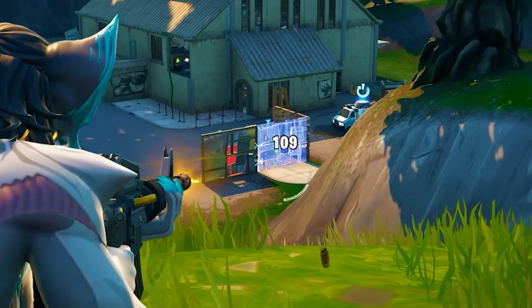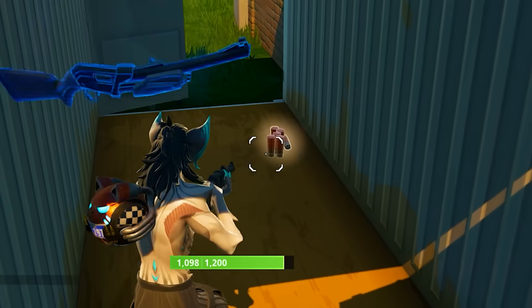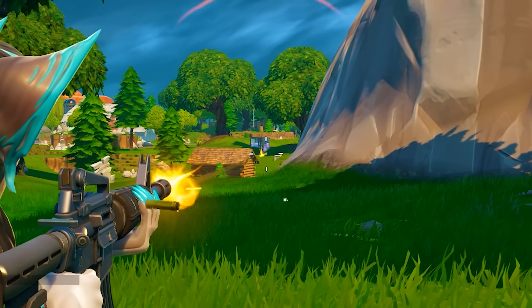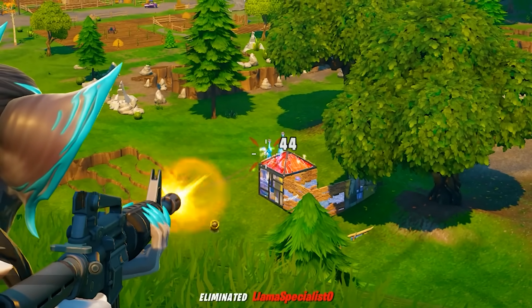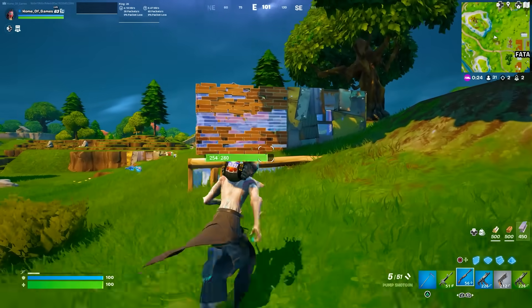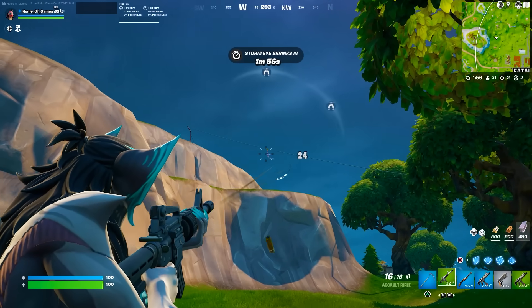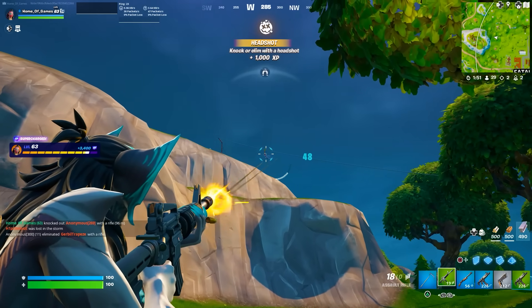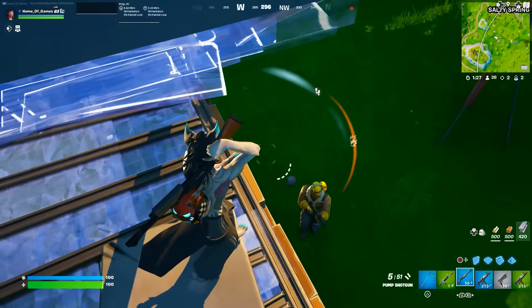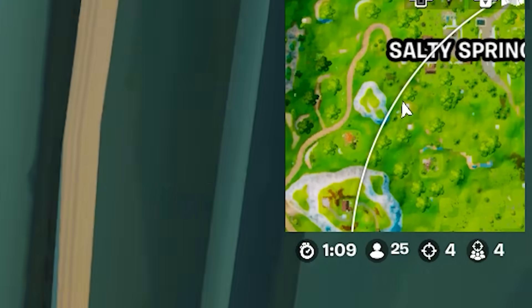Pushing through the match — taking out enemies one by one. Down to 39 more enemies, picked up a blue pump shotgun. Managed to secure a kill even while completely out of ammo, which was rough. Discovered mid-fight that the pistol is actually automatic — it changes everything. Down to 25 more enemies and continuing to push through the map, taking fights where we can find them.